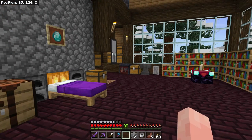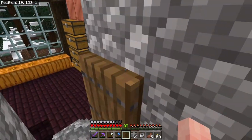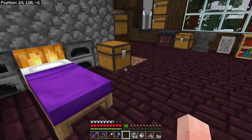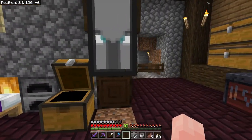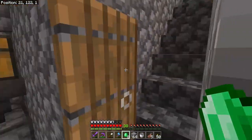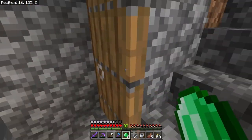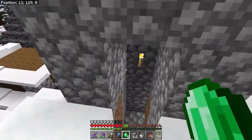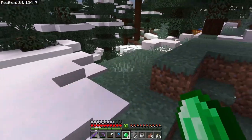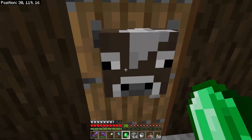So yeah, let's head over to the villager area. I think we actually have some spare emeralds over here that I want to bring. We've got plenty of books over there right now. I want to show you guys the new way to get to the village because I got tired of getting lost.